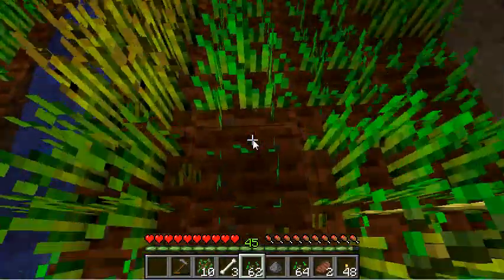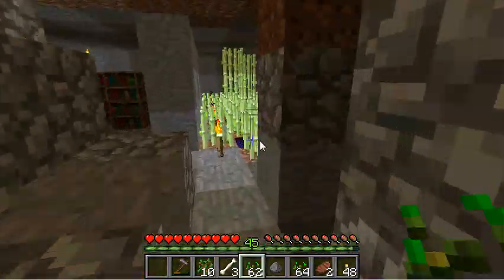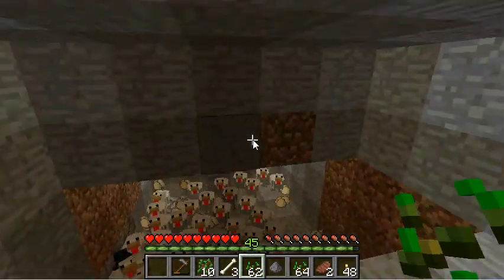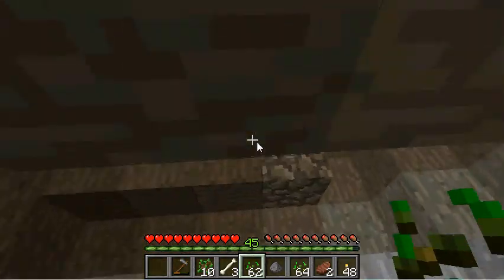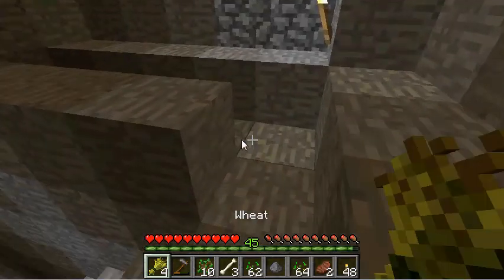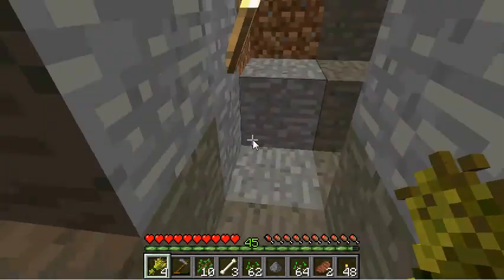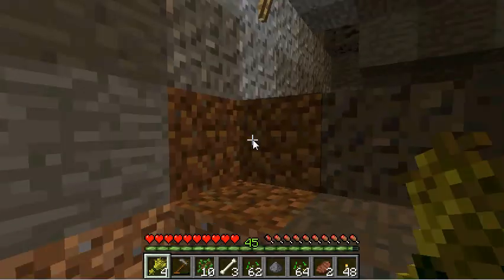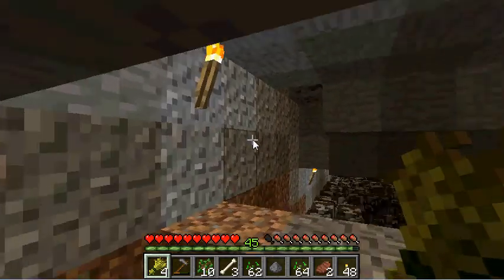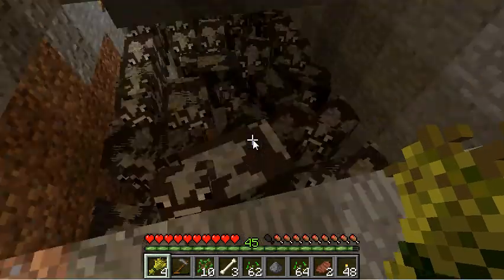I'll go along here, farm out all the wheat, seed as I go, and collect heaps of wheat. Then down here I've got my chickens — but we don't want to feed the chickens, we want the cows. I've created steps that the cows can climb up — it's a one-way trap.